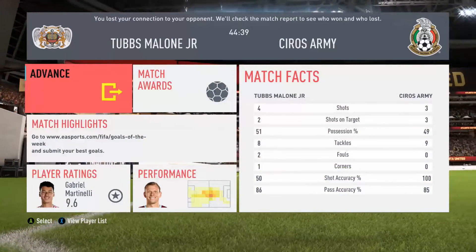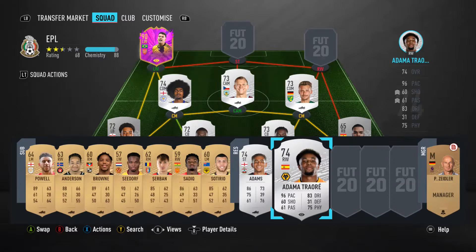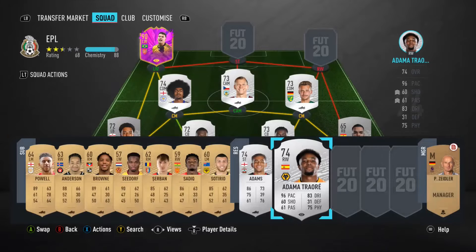Welcome to the upgrade section of the video. This is a big part of the video - we have nine upgrades today to make. You guys voted for the right wing and striker to be upgraded as a 57% majority. The question is who do we upgrade to from these two silver beasts. Adama has been fantastic - 38 games, 25 goals, 16 assists, a very decent return for a young silver lad.